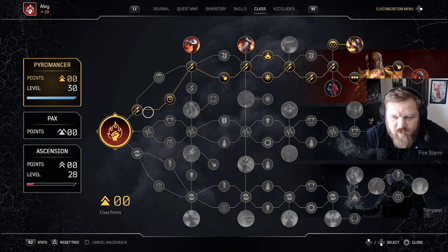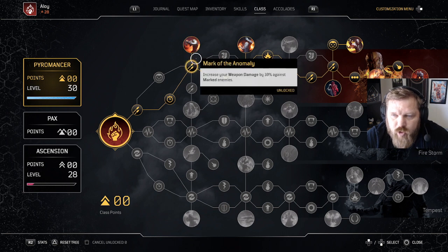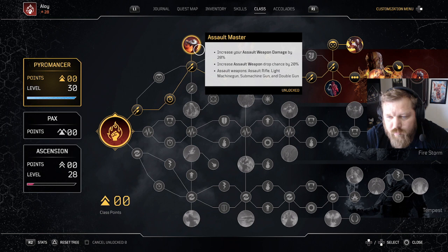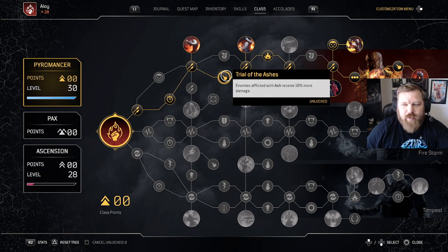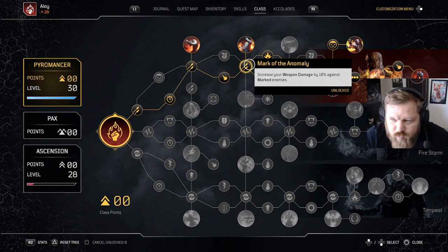In the class tree I go with Infernal Weapon, Marble Orchard, Mark of the Anomaly, and Assault Master. I'm using ARs, LMGs, and Double Guns primarily. Then Trial of the Ashes — everything I get is enemies afflicted by Ash receiving more damage, which buffs my melee as well as my weapon shots.